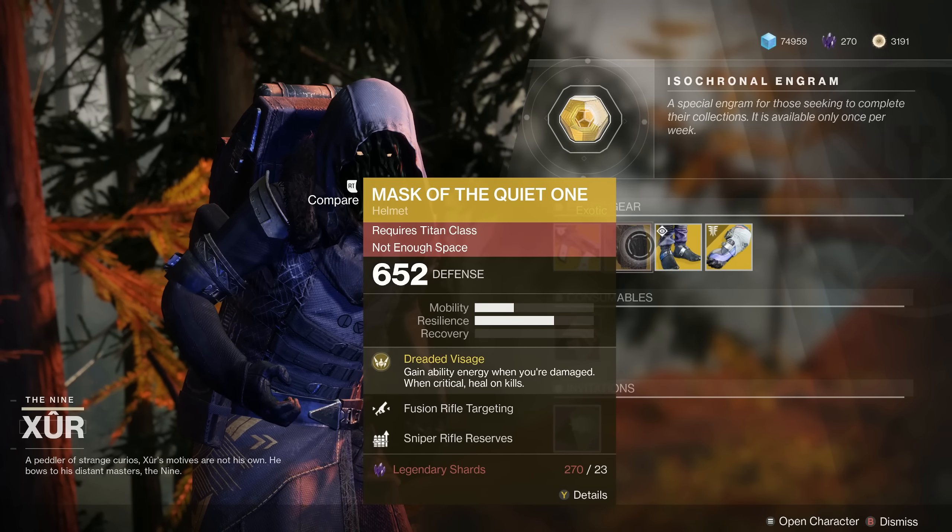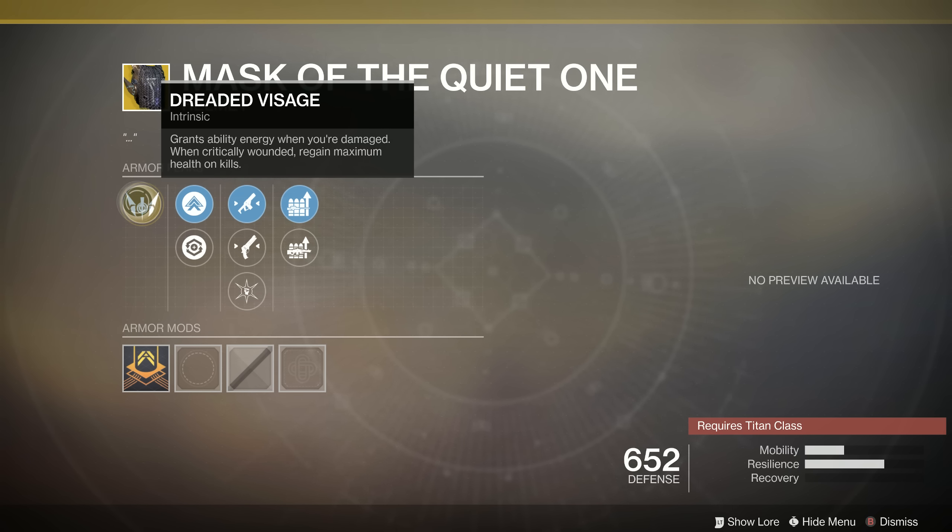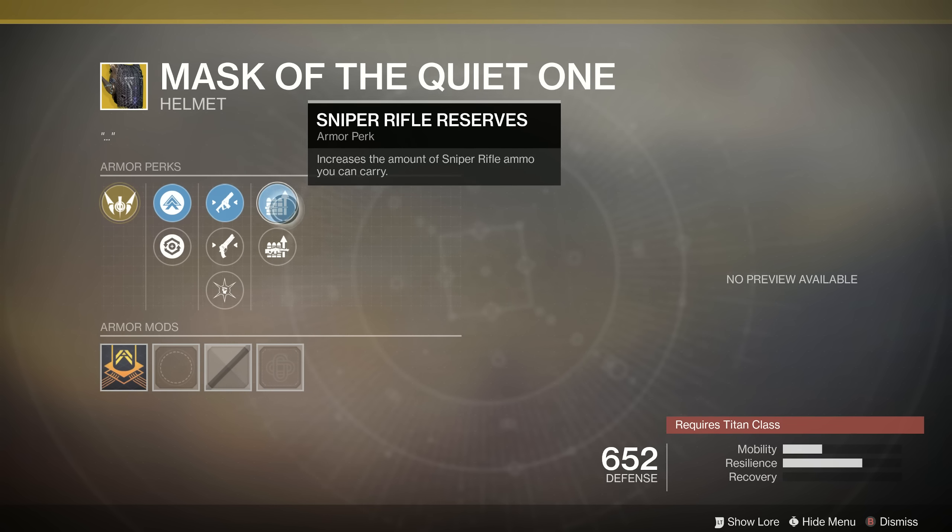For the Titans this week, we've got the Mask of the Quiet One. This comes with the ability Dreaded Visage: grants ability energy when you're damaged, and when critically wounded, you regain maximum health on kills. This is kind of an interesting exotic — it saw its time in the sun back in Year 1. Getting that ability energy whenever you're damaged is definitely beneficial in games like Gambit, as well as anything in PvE. When you're critically wounded, you regain maximum health on kills — it's basically like getting a free Devour, like what the Voidwalker Warlocks have, except when you're taking critical damage. Not bad at all. This week's roll also has sniper rifle as well as machine gun reserves, so if you like snipers and machine guns, definitely a good pickup.